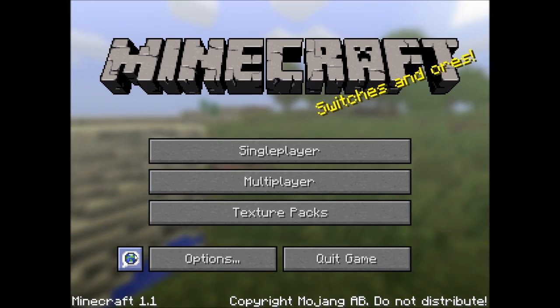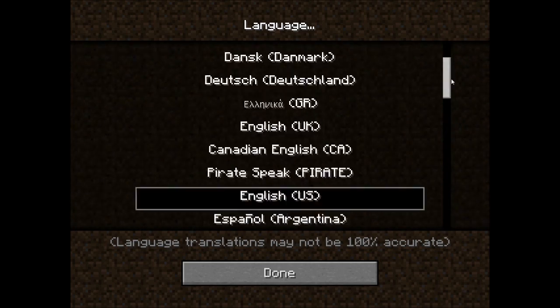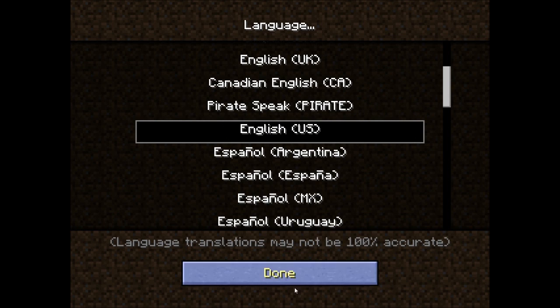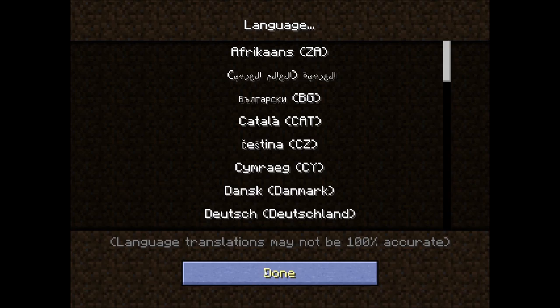First thing you'll notice in the menu screen is a new language option. I've counted like 30 or so languages here, including pirate speak. Pirate speak is 100% accurate when speaking, and then there's just English — there's everything here. Pretty awesome.